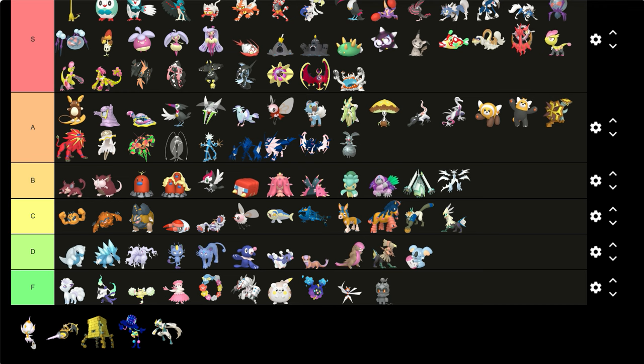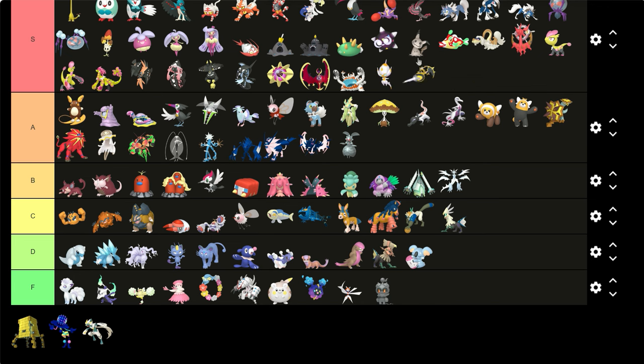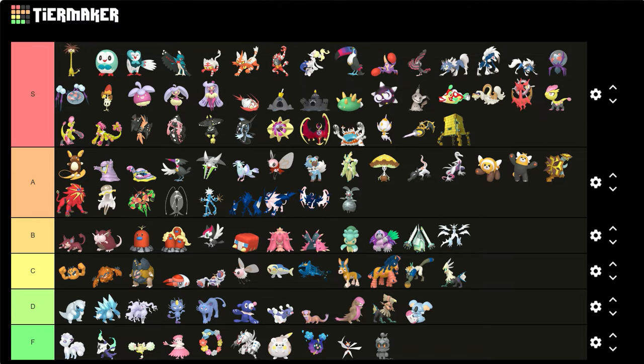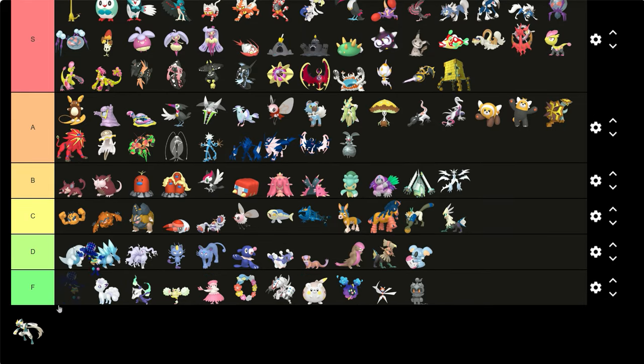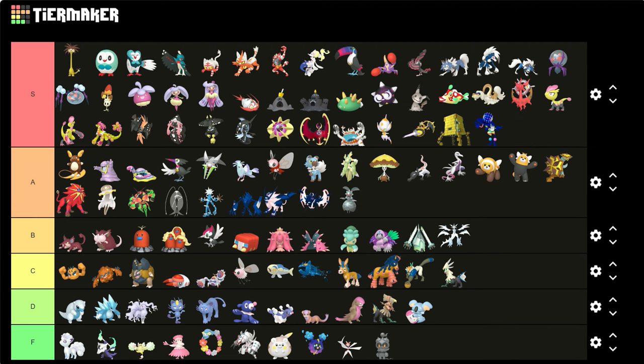Poipole — that's an S. Naganadel — that's an S, it turns into a blue color. Stakataka — that's an S, the gold bricks, love it. Blacephalon — that's also an S. That color palette is so amazing — low-key it might be the best shiny here. It's either Blacephalon, Bruxish, or Minior — these three are the best color shinies here.